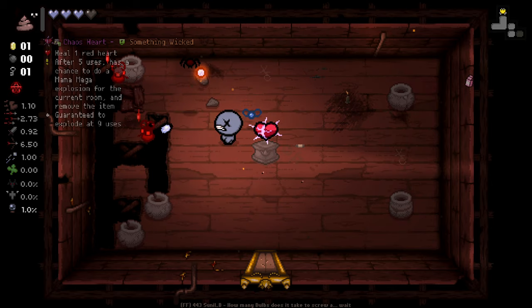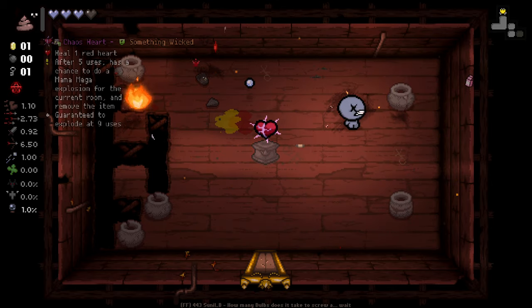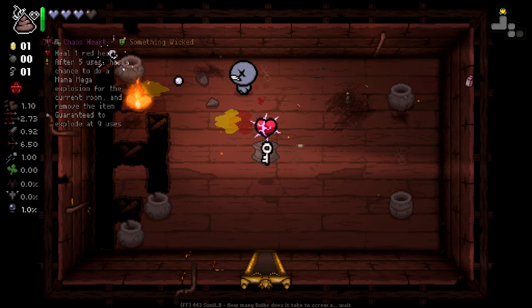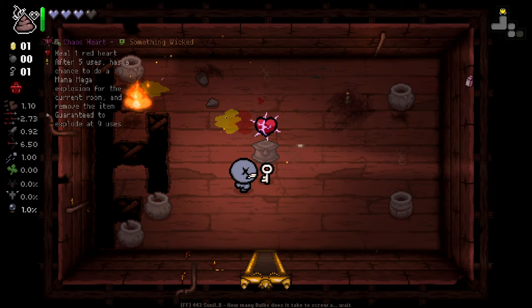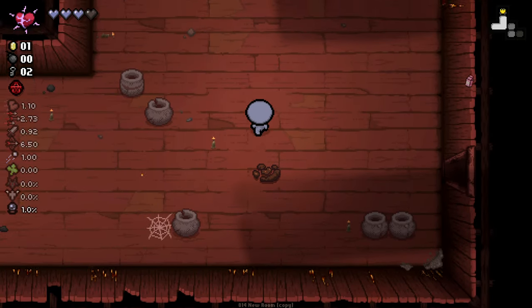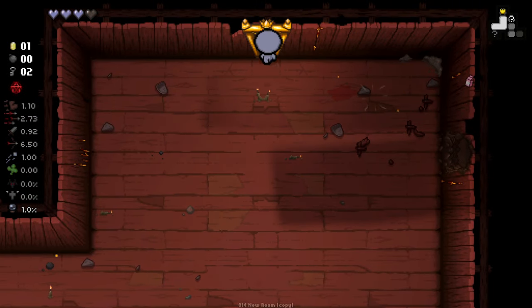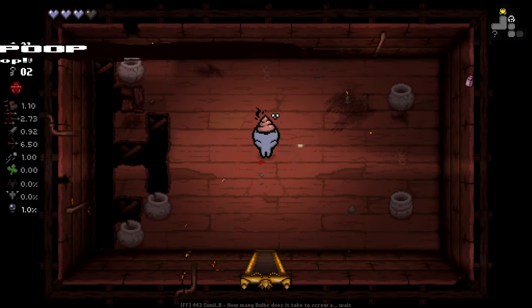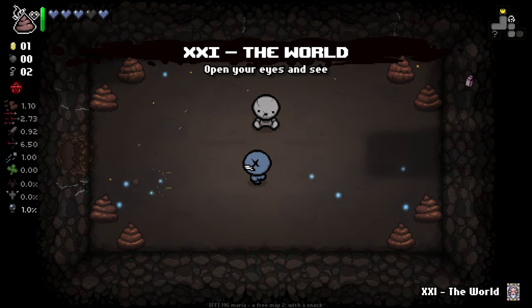We got another Something Wicked item — unfortunate not because it's Something Wicked, but because it's an item we can't get much out of. So: heals one red heart after five uses, has a chance to do a Mana mega explosion in the current room, and guaranteed to explode at nine uses. We used it in this room because there's a bunch of stuff in here, and we got both the secret rooms and all of those destroyed.